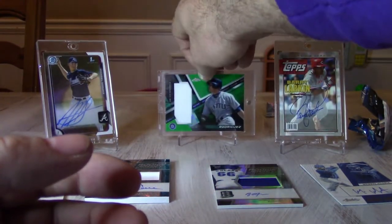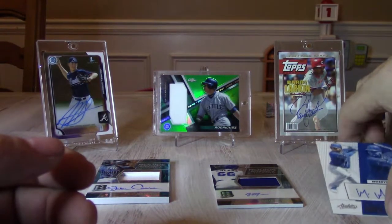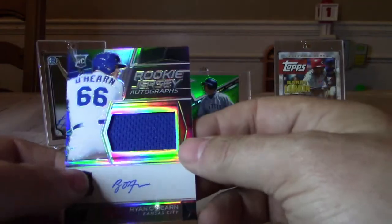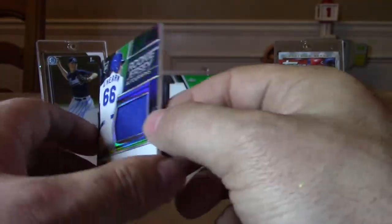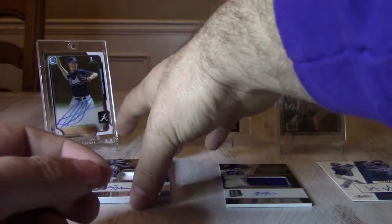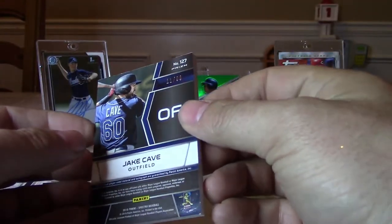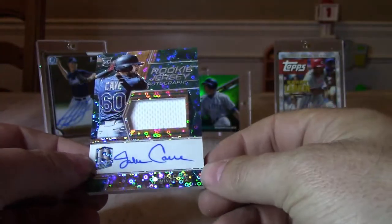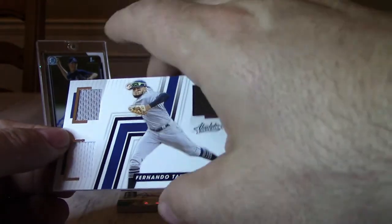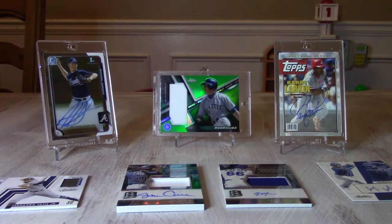Alright guys, let's recap our hits. We got the Maybrece DeLorea Absolute Rookie Auto from Absolute. We got a Ryan O'Hearn Rookie Jersey Auto — on-card auto, Prism Parallel, numbered 132 out of 199, nice looking card. Then we got the Rookie Jersey Auto of Jake Cave out of Spectra — 11 out of 99 parallel, really nice looking card. And our last hit was a Fernando Tatis Jr. triple jersey card from Absolute.